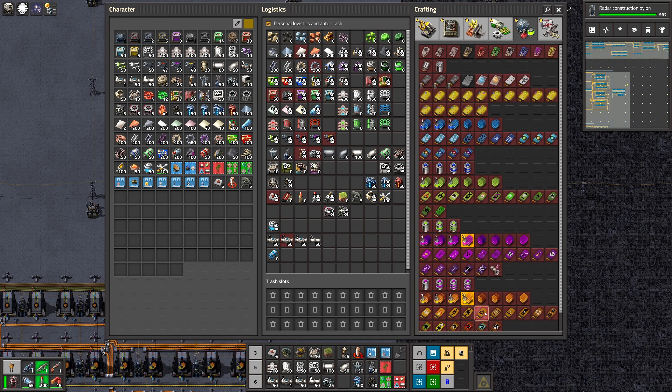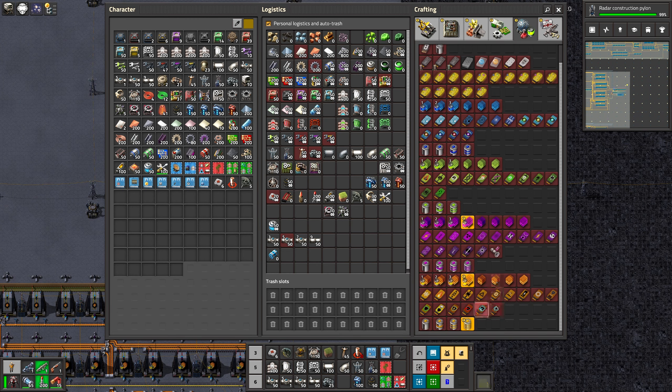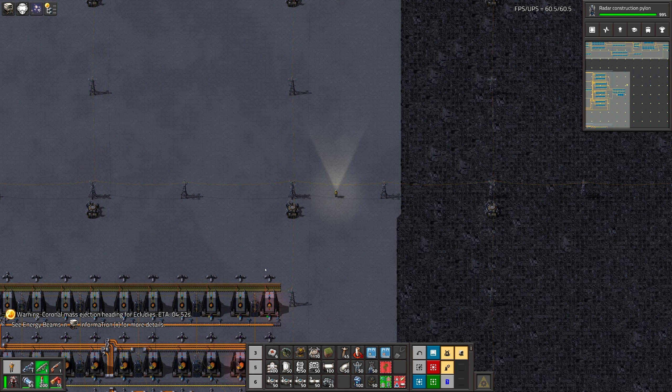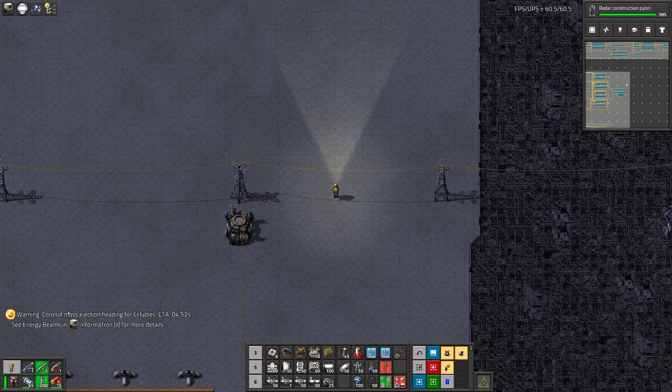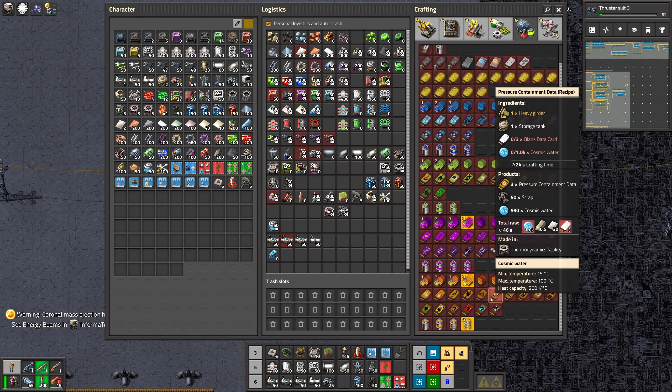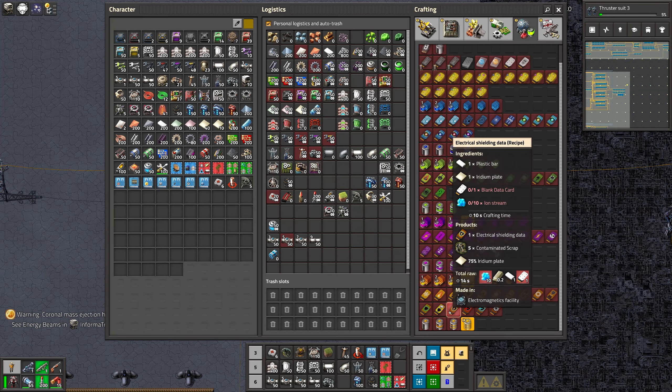Let's build those and deal with the problem later. We have information that a coronal mass ejection is heading to Euclides — I think we are fine, we don't have anything on that planet. So now I need two belts and one pipe input.